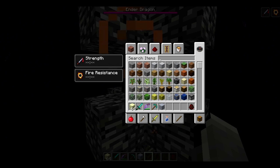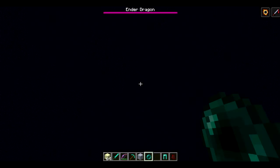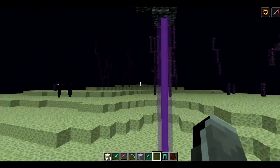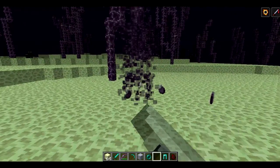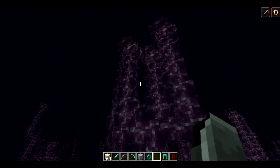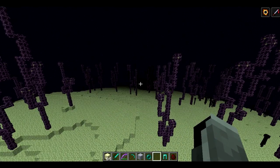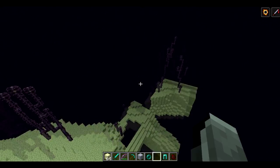We're gonna go in this new End portal which leads to the outer End, which generates infinitely and also looks a bit different. I'm just gonna use an ender pearl to get in - you can now use ender pearls in creative mode, which I didn't think was possible. Here we are - the first thing you might notice are these plants which are pretty cool. They break with a really cool effect. These are the chorus plants with chorus flowers on top. You can remove the chorus flowers and plant them on a piece of End stone to grow them - they don't really seem to have much use except they look pretty cool.